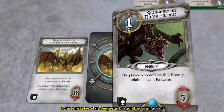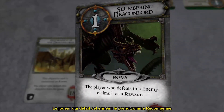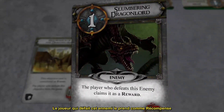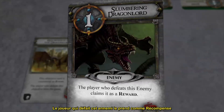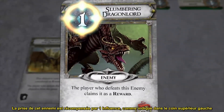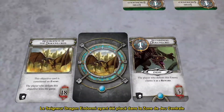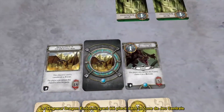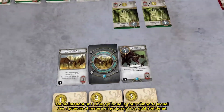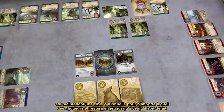The revealed card was the Slumbering Dragonlord, which reads: the player who defeats this enemy claims it as a reward. The reward for claiming this enemy is one influence, as indicated in the upper left corner. The Slumbering Dragonlord, having been placed in the central play area, is now an optional target for any of the four players, and will remain in play until it is defeated.